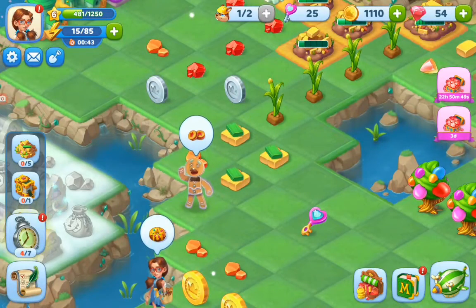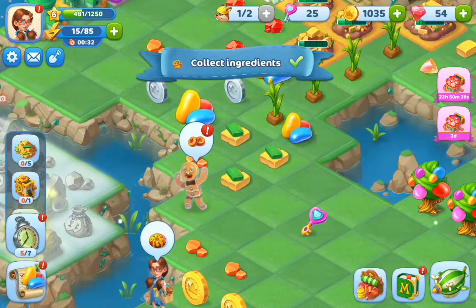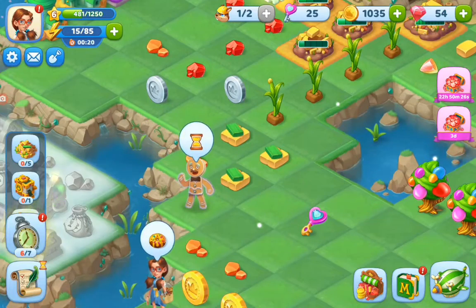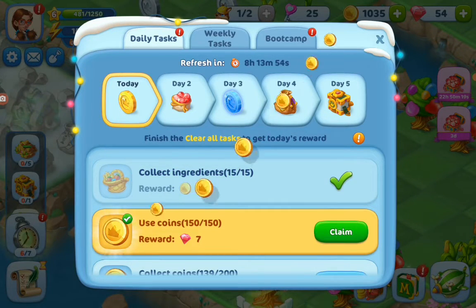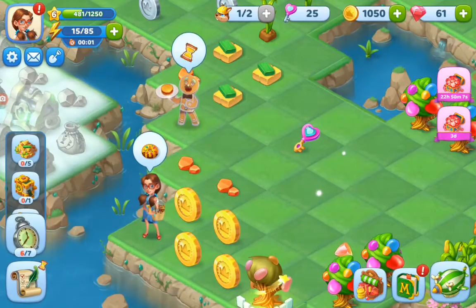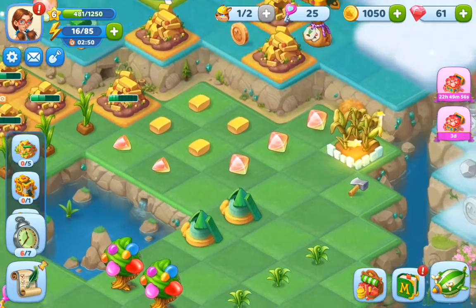We need jelly beans to cook that item, so let's buy some jelly beans. We tap that and we get the jelly beans. Now we can cook. Now we need more corns and more jelly beans. The girls have finished some quests — they're daily, weekly, and in boot camp. We are building up to make more corns and jelly beans, and we have a little while to go.